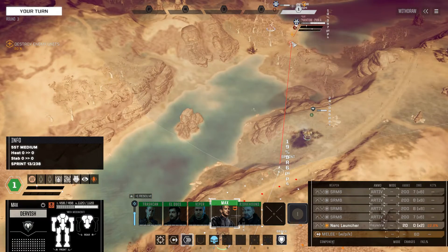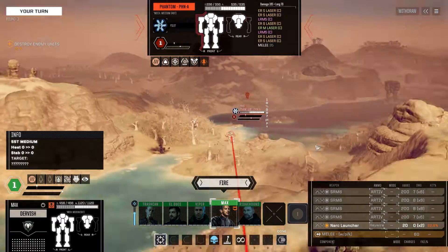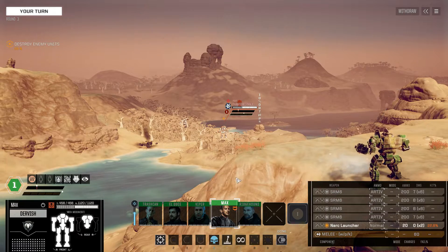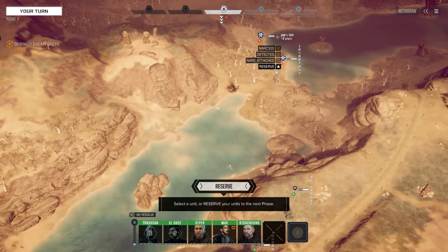We now have a Phantom moving up into position. Seven evasion pips — that's not unusual fighting against clans, and that can be a definite problem. We're going to try and land our narc launcher on this guy. Looks like we do land it, so that's plus one. Should be somewhat helpful, at least.